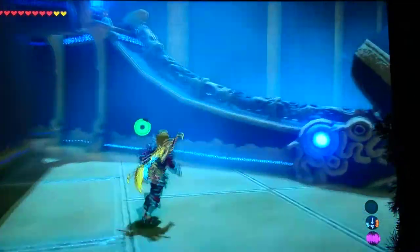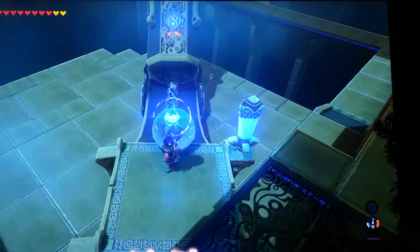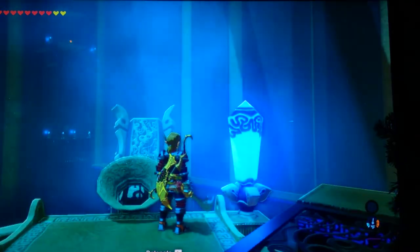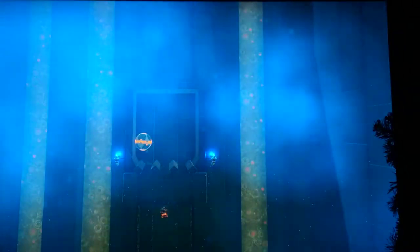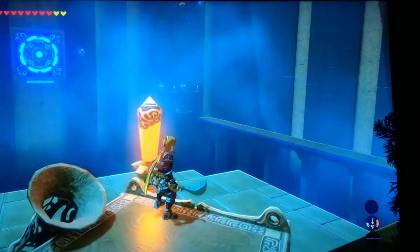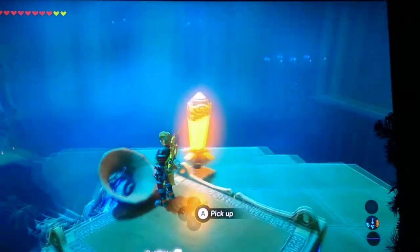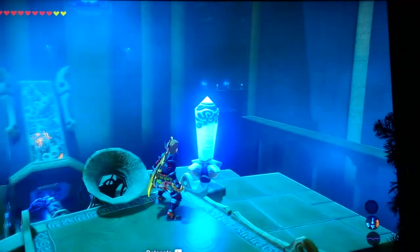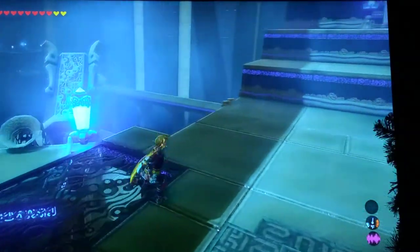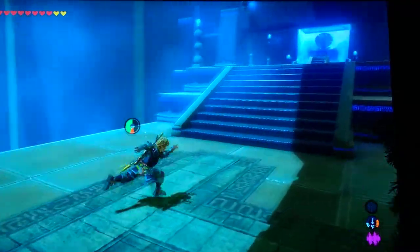But if you come back to the first one that we found, right by the entrance, you get another bomb. Place it in this way, and then get lined up with it. Then shoot it right there to break that door, which will then knock down the chest, therefore opening it.